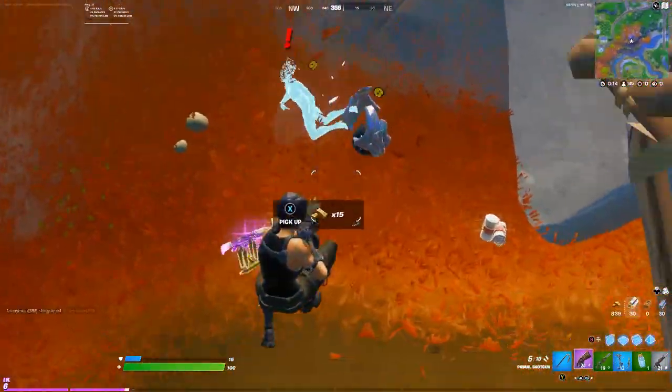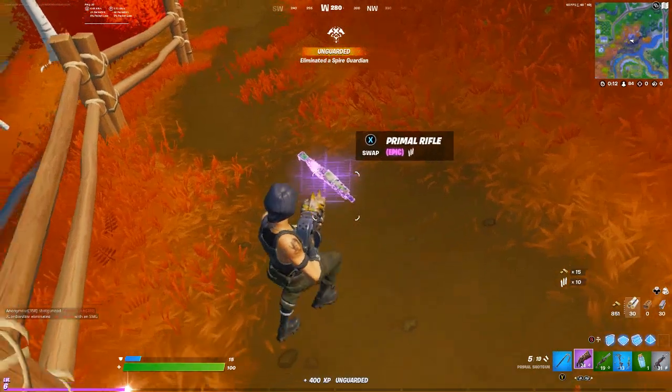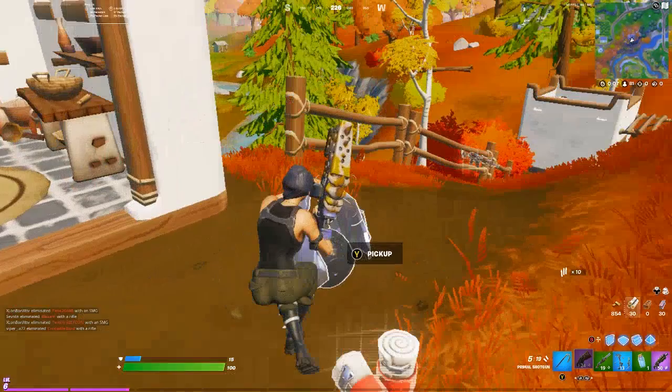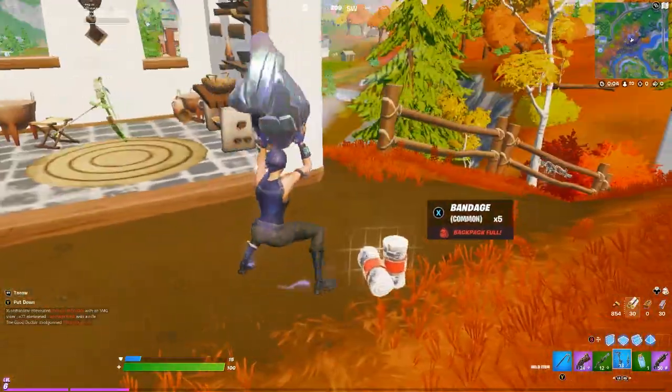First off, you need to land at one of the seven new Spire locations posted here on screen. Next, you need to engage with a guardian NPC that guards the tower and they will drop the orb for you to carry.